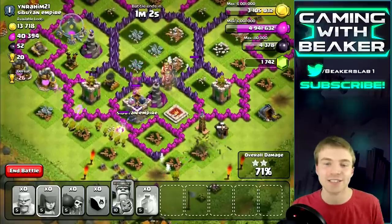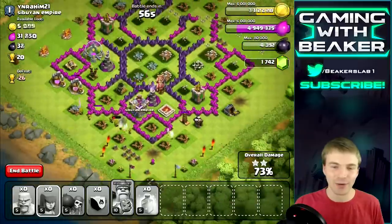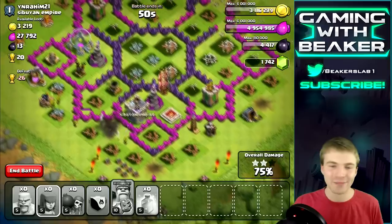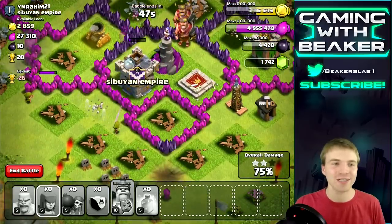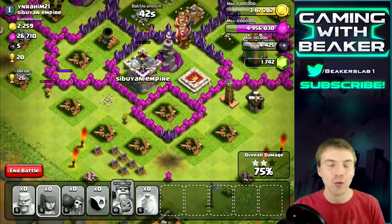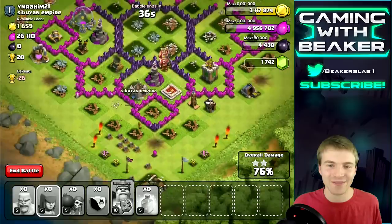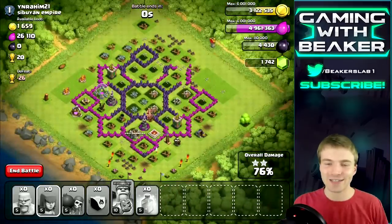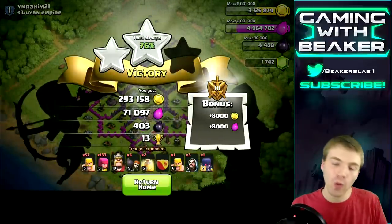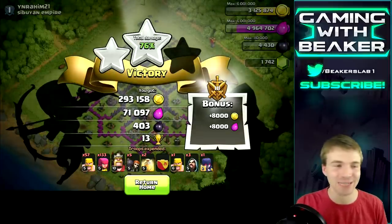We're getting shots at the clan castle — another 15,000 in there, down to 13, 12... yes! We're under fire from the wizard tower but we got most of it. A lonely archer is shooting at it — getting 100 at a time. She's gonna get hit by that mortar soon, but man we did good. This was almost 300,000 gold! She got it — 76% and 293,000 gold. That's awesome, almost 300k gold!